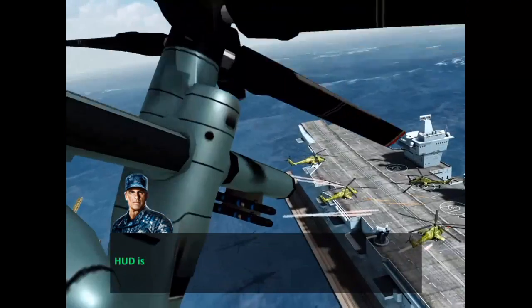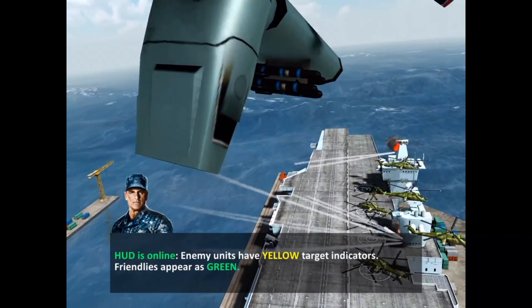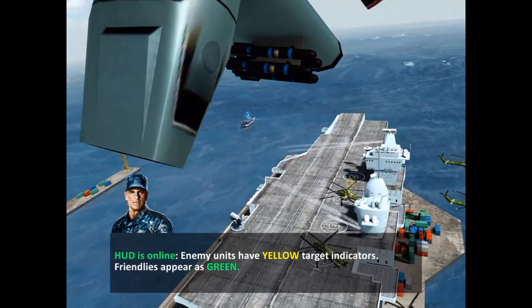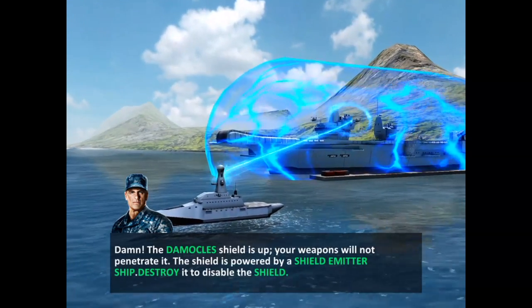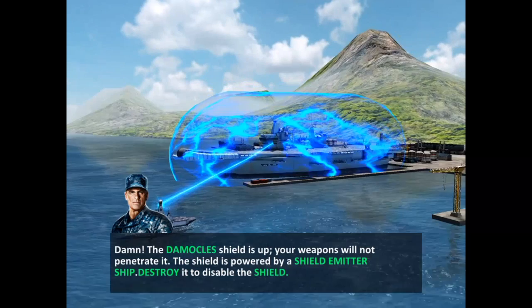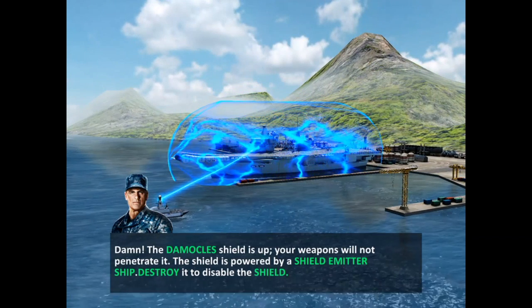I'll run through a system check with you. HUD is online. Enemy targets have red target indicators. Priority targets are yellow. Friendlies appear green. The Damocles shield is up — your weapons will not penetrate it. The shield is powered by a Shield Emitter ship. Destroy it to disable the shield.